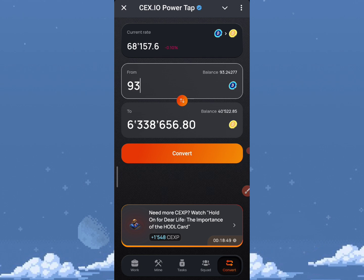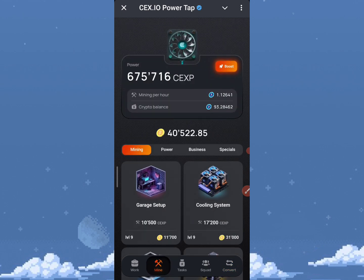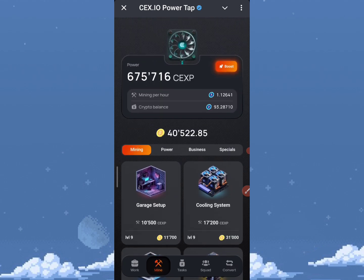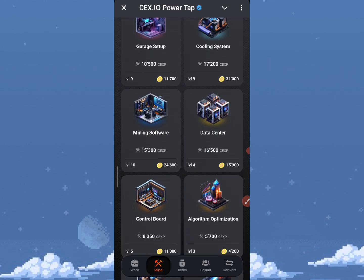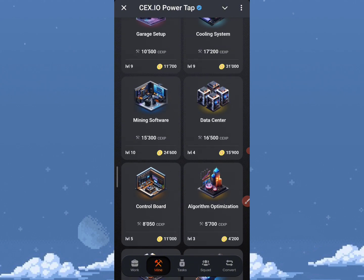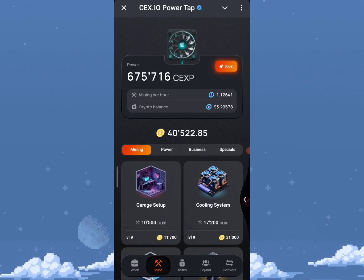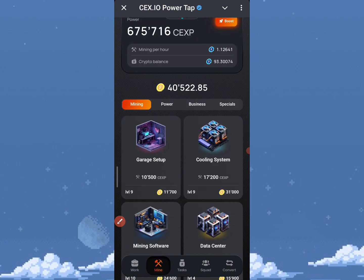To increase my crypto balance, I need to upgrade some cards to increase the mining rate. Right now my mining per hour is 1, which means I'm getting 12 crypto balance per day — that's okay for now. To increase this, you can upgrade cards like Microsoft Software and other tech-related levels. If you've been in cryptocurrency for a while or are computer-savvy, this will be easy for you.